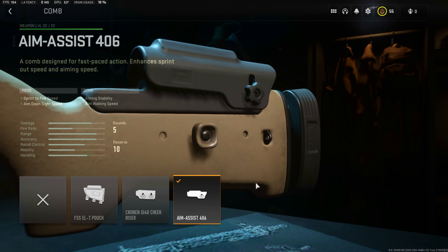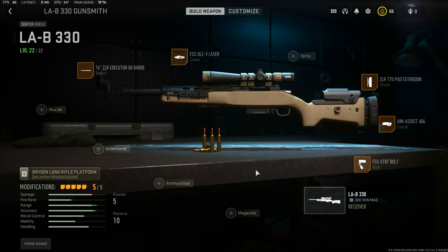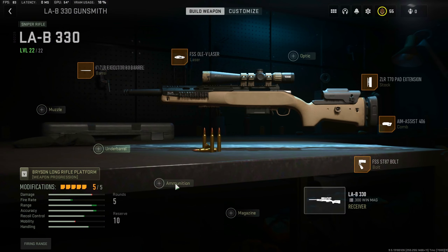You want to run the Aim Assist 406 on the bolt — that's the rechamber speed. If you rechamber faster you're gonna be able to shoot faster obviously. You do not need all the other stuff, there's no ADS faster on those so you don't need them. You're not gonna hit markers with snipers because it's not a marksman rifle, it's a real sniper.